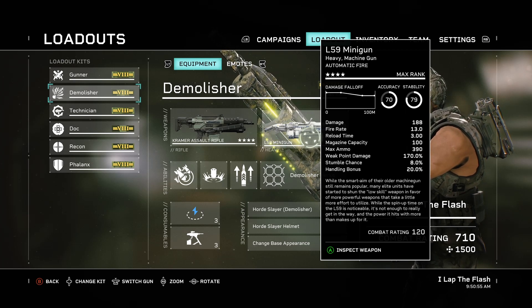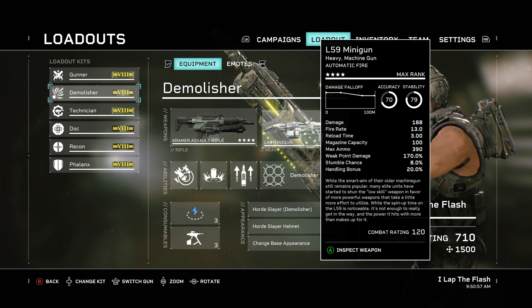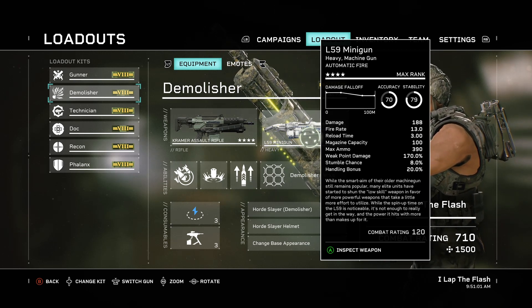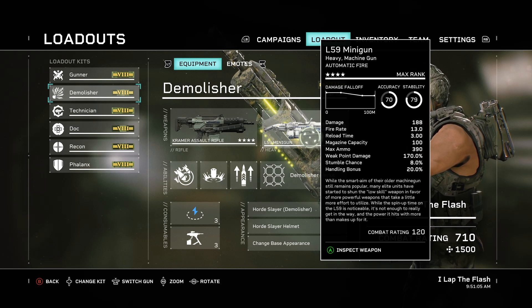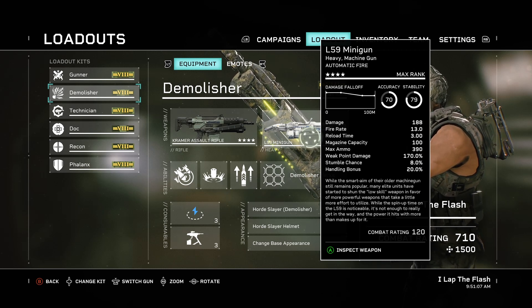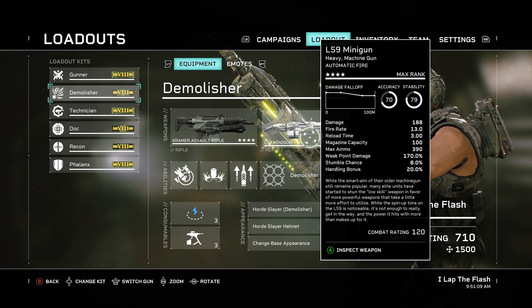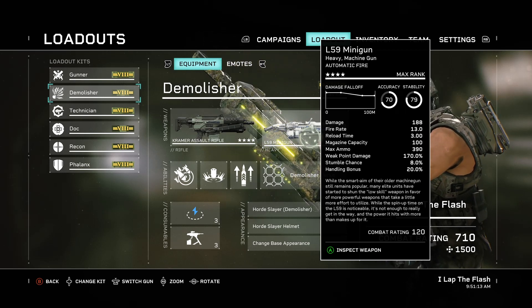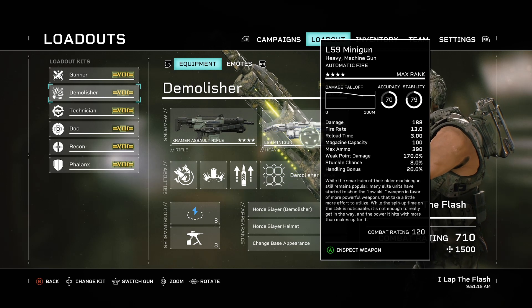Got a couple of facts just to start this off. The smart gun fires 100 rounds in five seconds. The minigun will fire 100 rounds in 7.75 seconds — that includes the charge time, assuming the gun is already at max rank. So the smart gun will fire 33% faster.